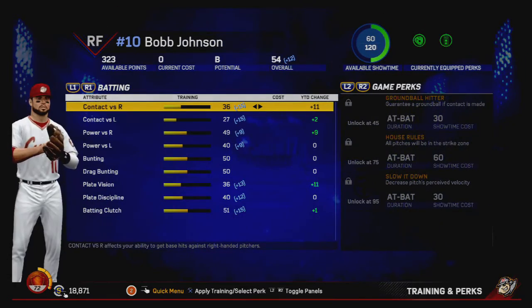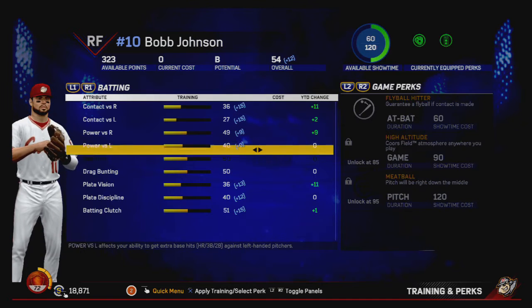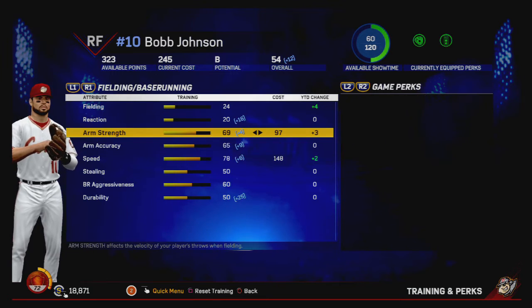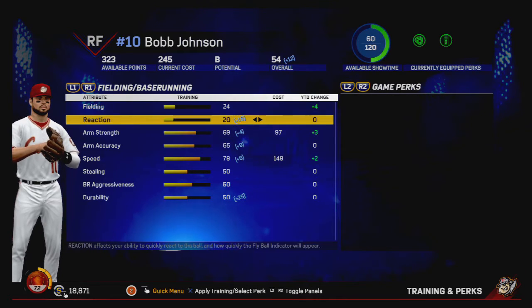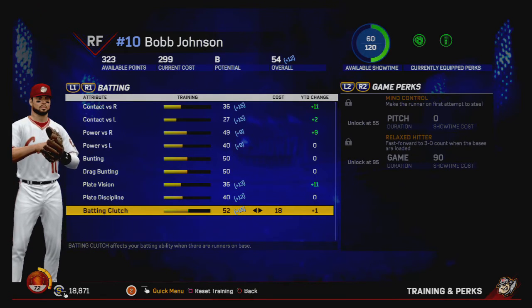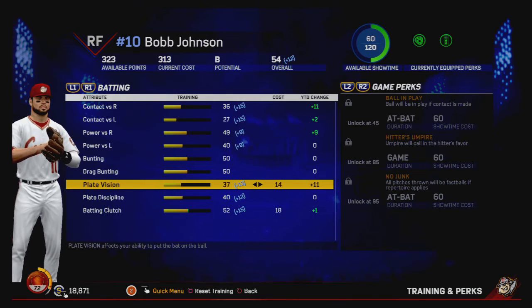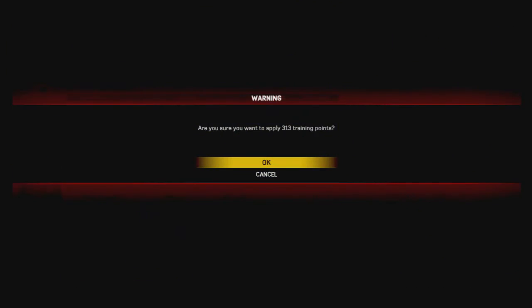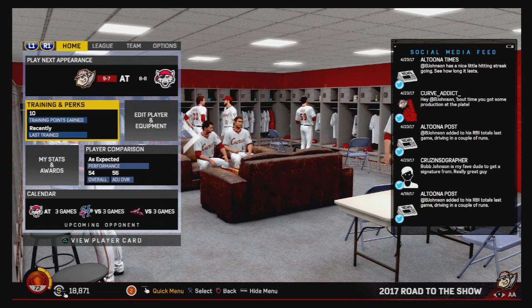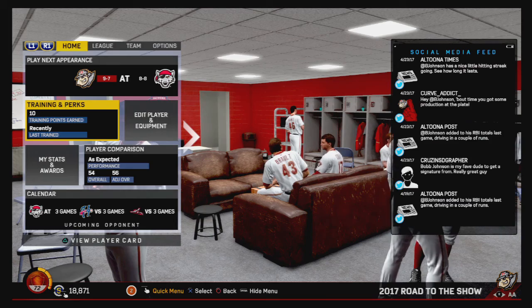Alright, let's spend these points. Let's get the speed and the arm strength up — you're still a hack in the field. Batting clutch and vision — definitely need to get those up. That's the points right there. Thank you everyone for watching another episode of The Legend of Bob Johnson. The legend is only beginning — we'll see you next time. This is Extinguisher 10.